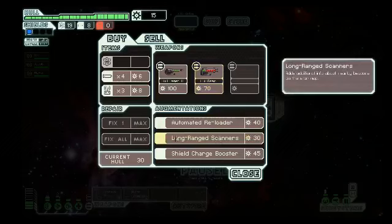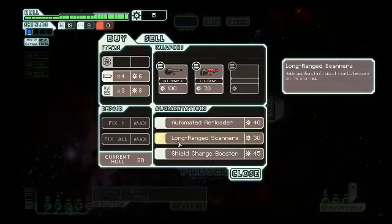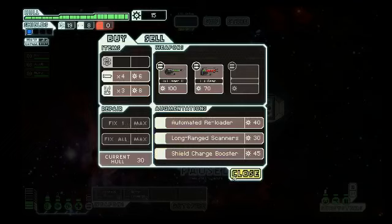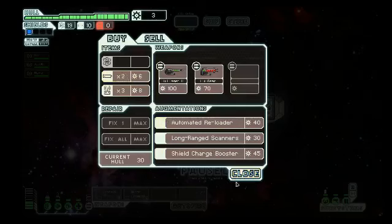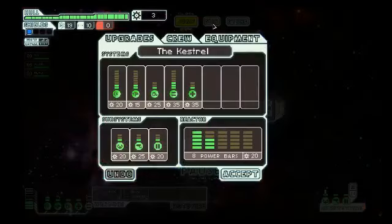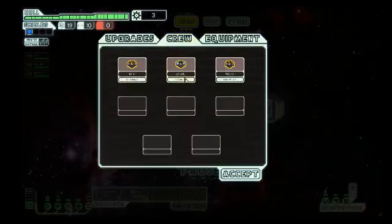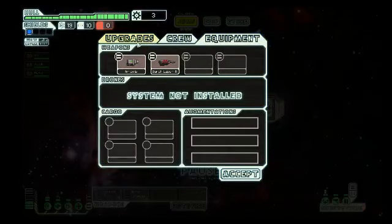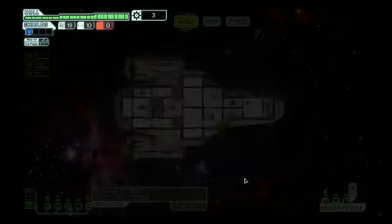I shouldn't have bought that. This would have been really good, oh well. Since I have nothing else to buy, I'll probably buy a couple more missiles. I can upgrade my ship from here. I can apparently dismiss my crew, but I wouldn't really see why you'd do that. I really like the music here. So accept — we're ready to jump.